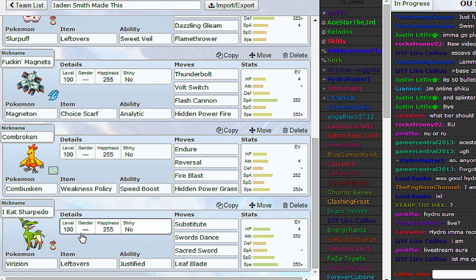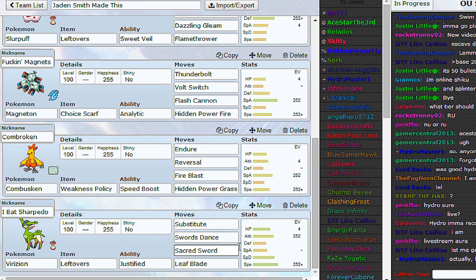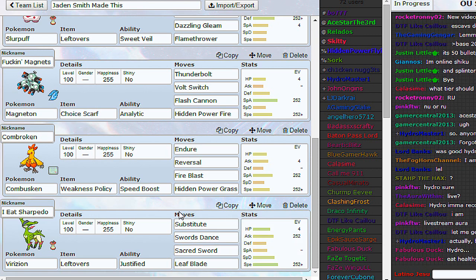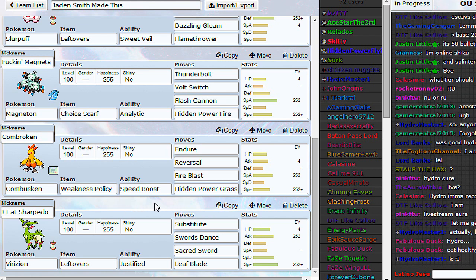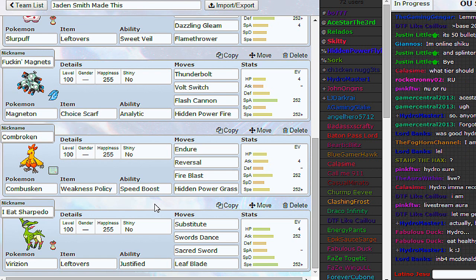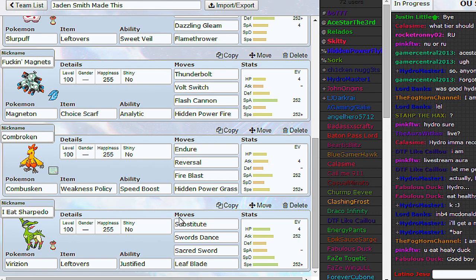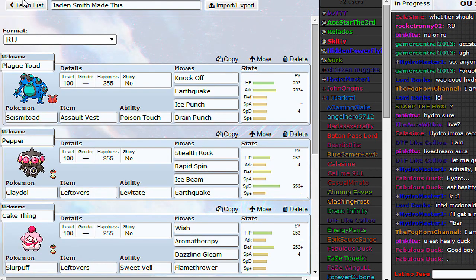And we have the Sub SD Virizion - standard set, Jolly nature, dual STAB, Swords Dance, Substitute. It can't hit Flying types - Golbat is a particularly good stop to it, or Braviary to a certain extent if you can't get set up. But basically if you can clear all that out, you can easily set up on bulky Ground and Water types like Seismitoad, Rhyperior, that kind of thing. Get behind a sub and just do massive damage. Let's get on with it!